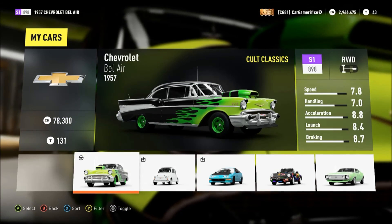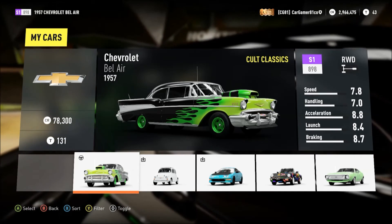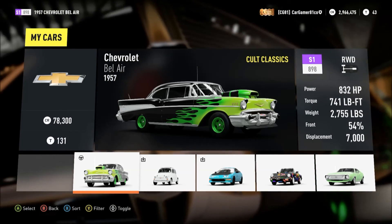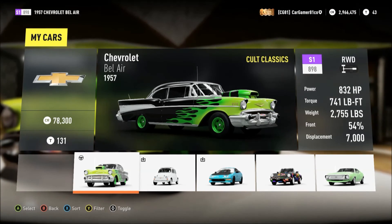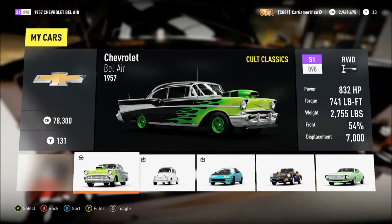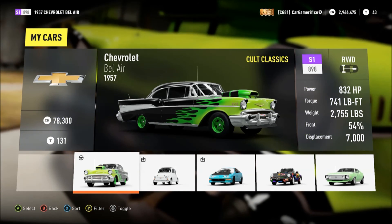Alright, folks, we are done building the car. Ended up being pretty legit. It's got a pretty good overall standing all the way around — handling, acceleration, speed, launch, braking. We're rocking 832 horsepower, 741 foot-pounds of torque, weighing in less than 3,000 pounds. Modern cars don't even amount — they're like almost 2,000 pounds more than that, and the weight ratio is more in the front. Displacement 7,000, you know.